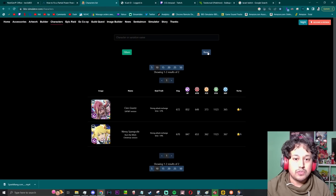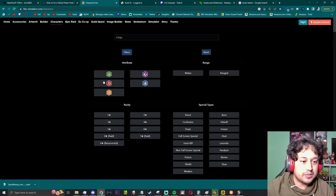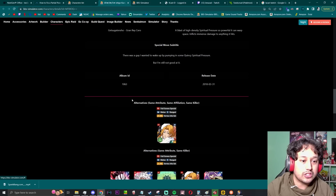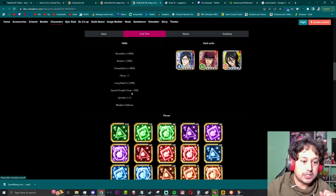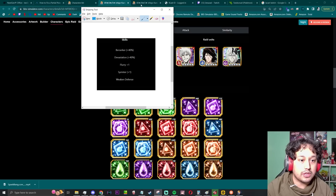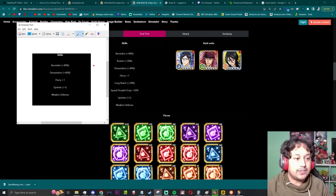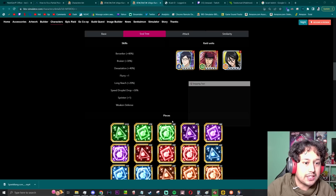He's old tech Shikai — they already have the resurrections. So I'm going to open up the six-star version and go straight into the soul tree to see what's up. His berserker is going to stay the same at 40%, he's picking up damage reduction 12%, devastation 40% stays the same, flurry stays the same, sprinter plus one. A lot of stuff is staying the same.